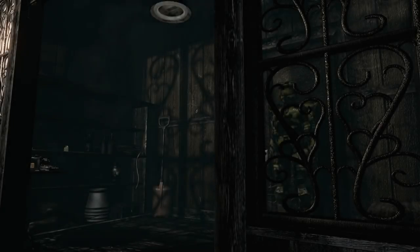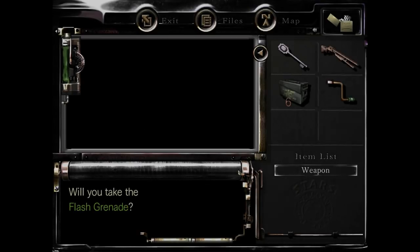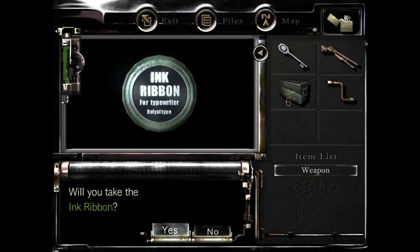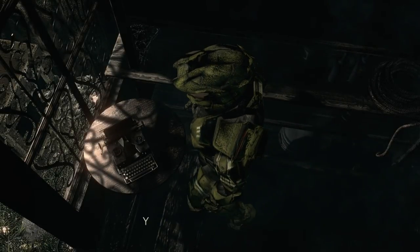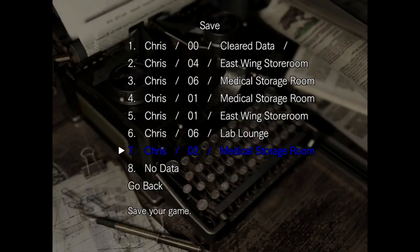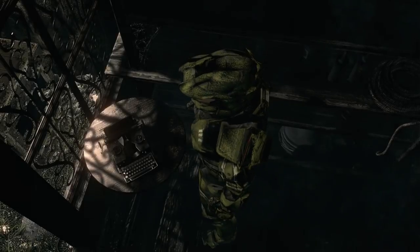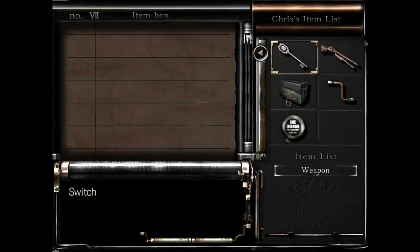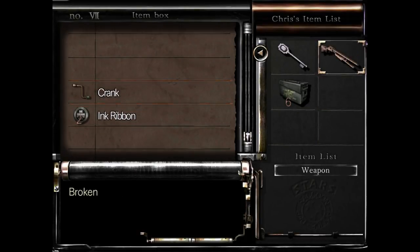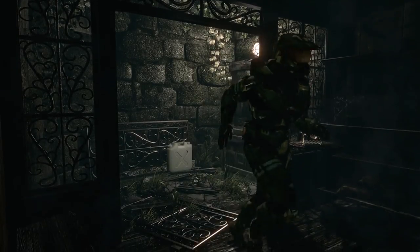Pop into here and drop a quick save. There are more ink ribbons here if you want to keep it safe. There's also a flashbang on the shelf. Grab those ink ribbons and drop a quick save. After the save, head to the item box and put the ink ribbons in — we don't want the crank, the shotgun, or this key. We'll keep the shotgun shells on us for now.